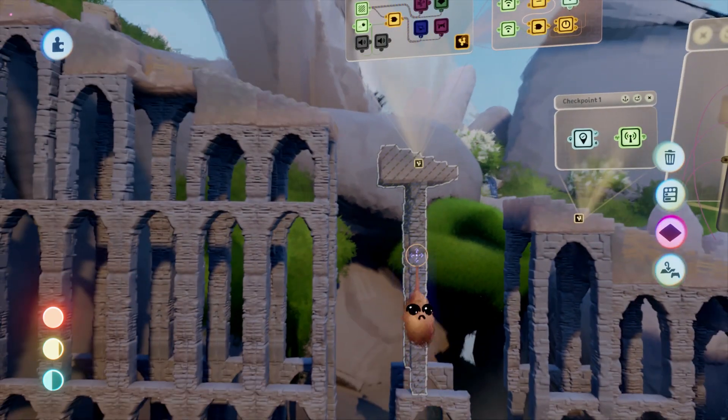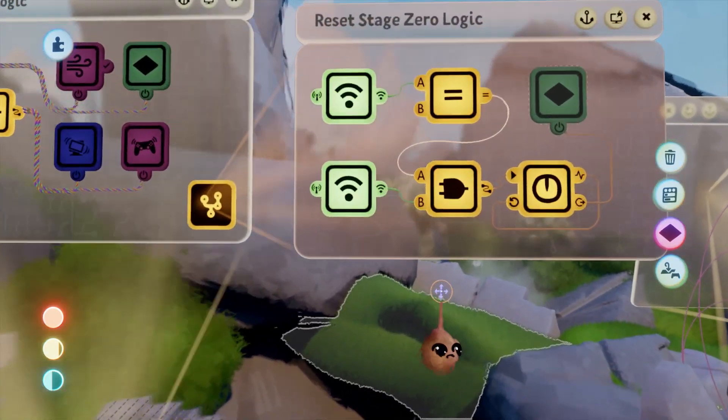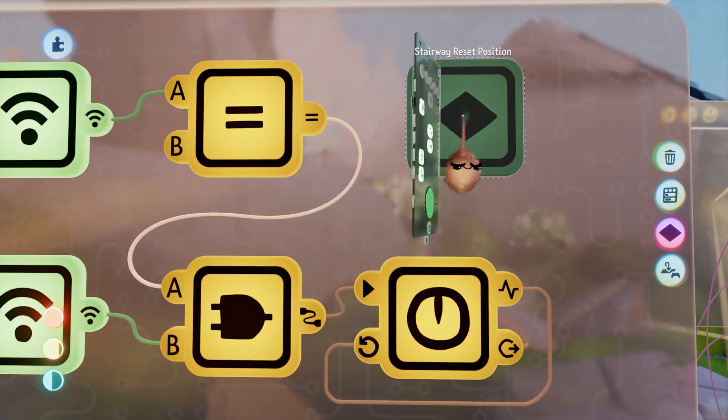That is accomplished with an AND gate. If those two conditions are met, a keyframe activates long enough to ensure that it does all the work it needs to do via a timer. In this case, the keyframe returns the obstacle to its original position.